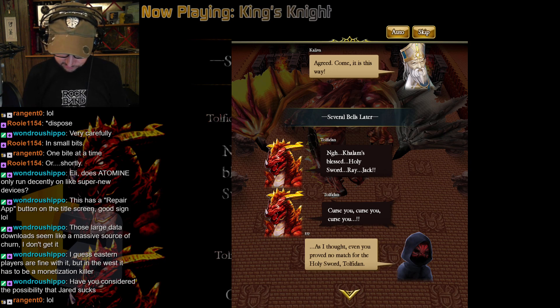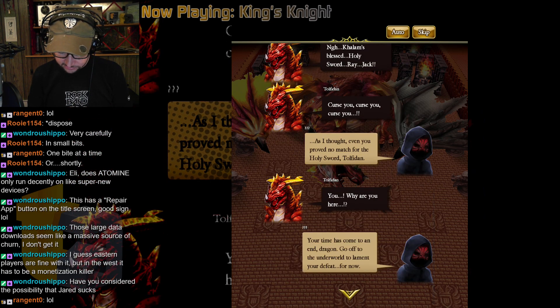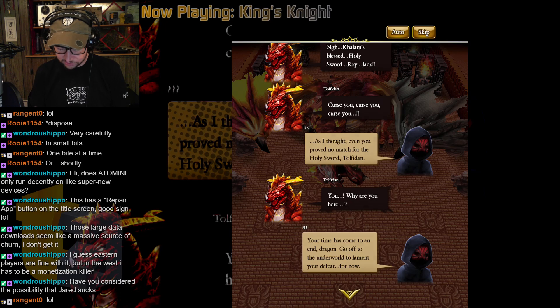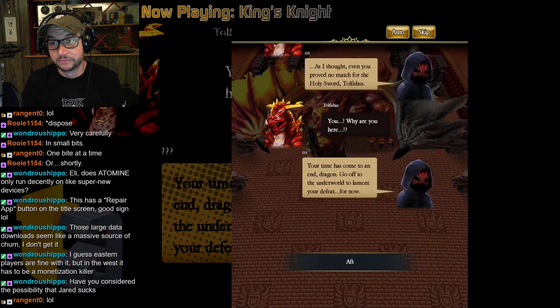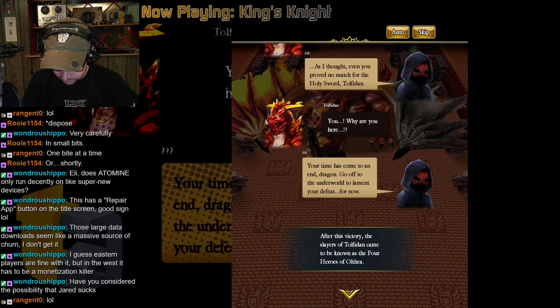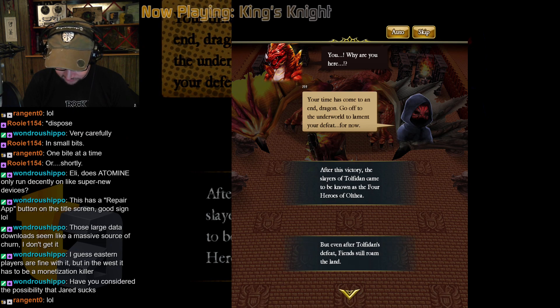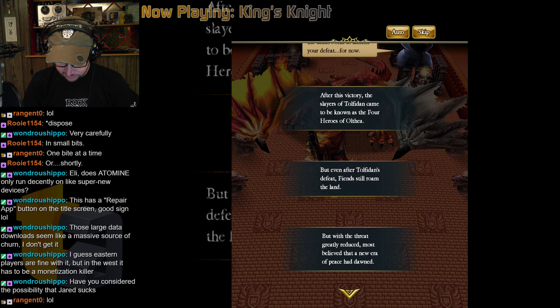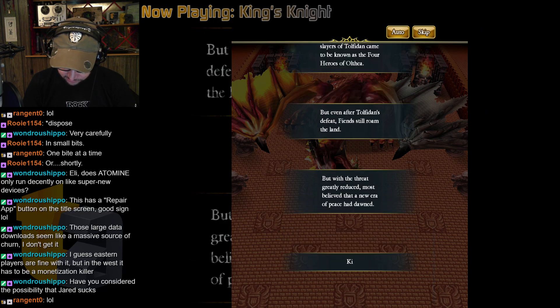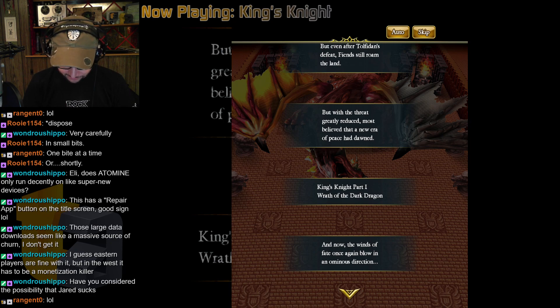You proved no match to the holy sword, Tolfadin. Your time has come to an end, dragon — go to the underworld to lament your defeat. After the victory, the slayers of Tolfadin came to be known as the four heroes of Olthea. After Tolfadin's defeat, fiends still roam the land, but most believe a new era of peace has dawned. King's Knight Part 1: Wrath of the Dark Dragon. Now the winds of fate blow once again in an ominous direction.